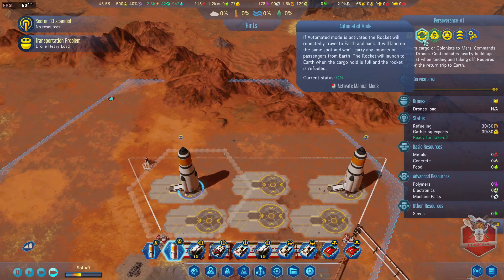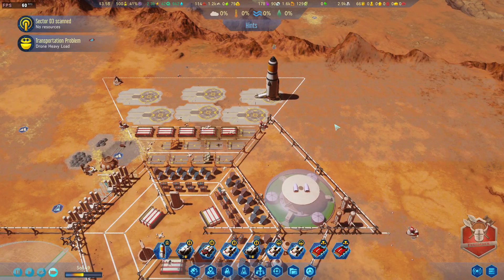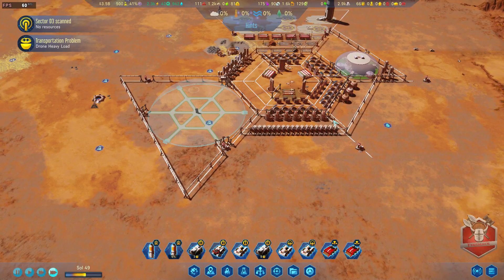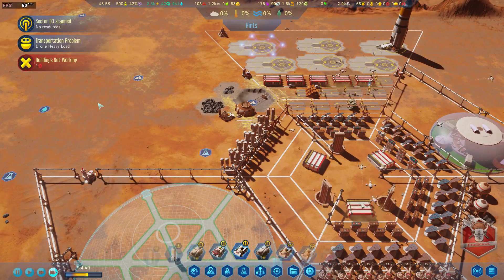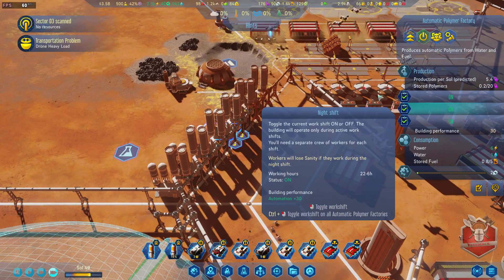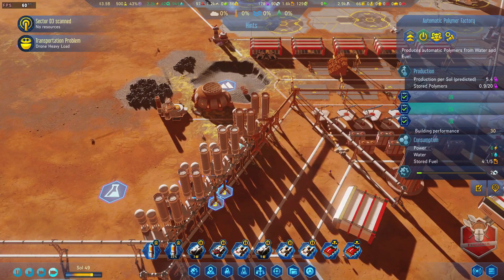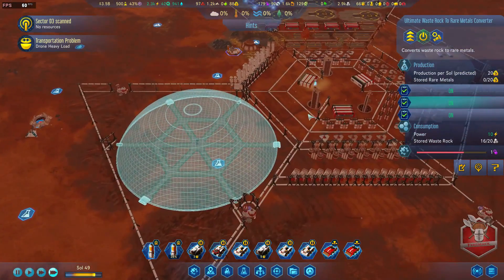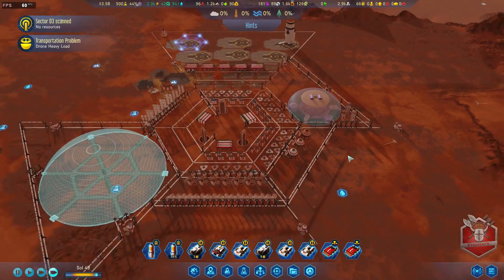Let's get this extractor on automated as well. It still has polymer being unloaded, so that's fine. The dome construction is still going - we need a little bit more metal and a little bit more concrete, but we have more than enough resources to construct this dome.